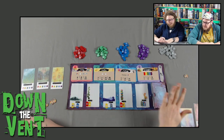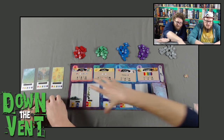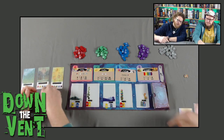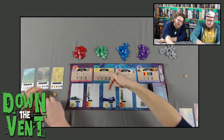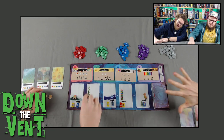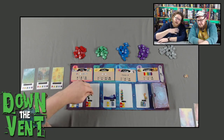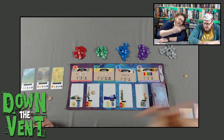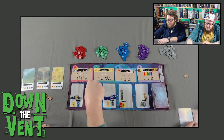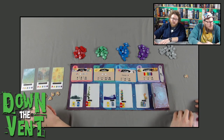On your turn you have two options: you can take a card from the lineup — the card furthest over is free, but anything past that costs inspiration tokens. So if Joe wants to take the third card over, he has to put an inspiration token on each card he skips and then take that one. After that, all the cards move down and his inspiration tokens stay out there. If I want the free one on the end, I would get Joe's inspiration token that he just spent.